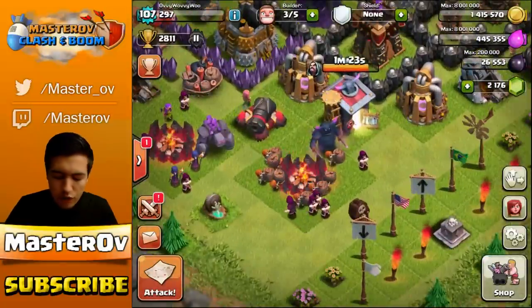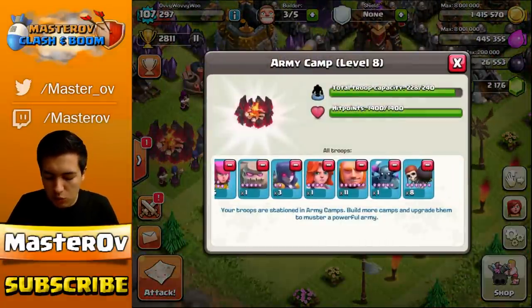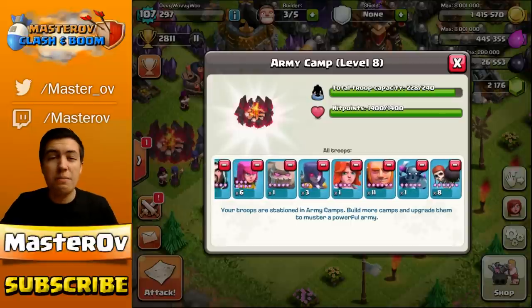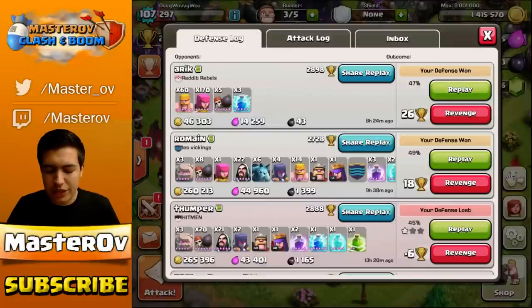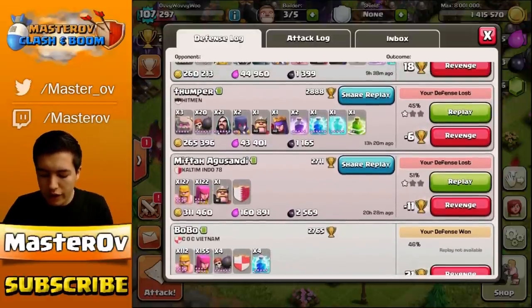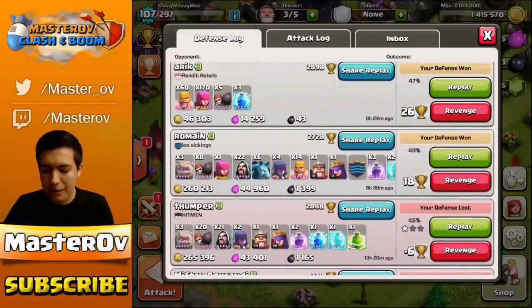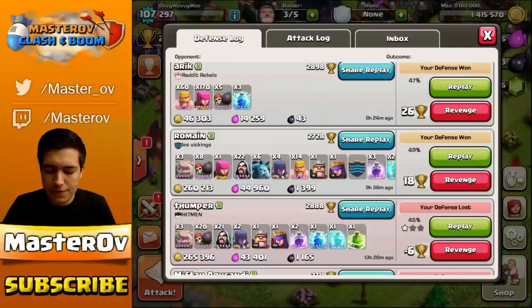We're going to be doing a live raid using a random tactic I'm trying out at the moment: Wizards, Archers, Golem, Witches, Valkyries. It's just a mix of everything for a little bit of fun and it seems to be working pretty damn well. So let's go in and see my recent defense log and attack log. My defenses have actually got me a load of cups recently. Overall I've only lost about 17 cups and made possibly 50 to 60 cups. So my defense is working like a treat.